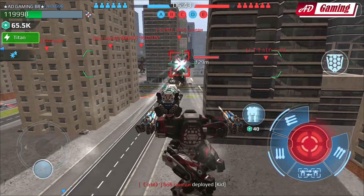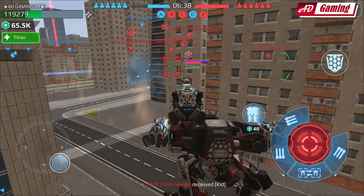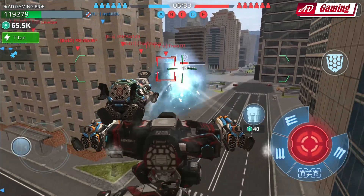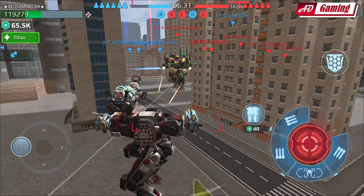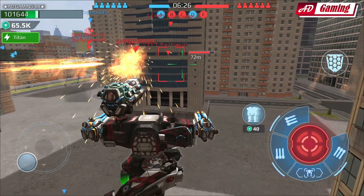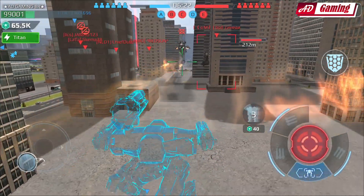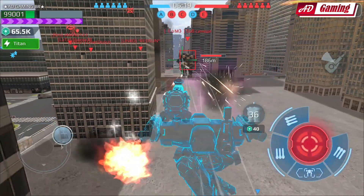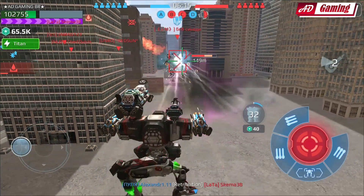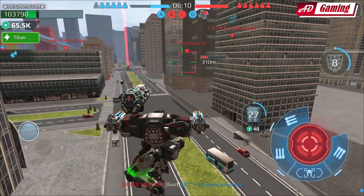Oh no, there's a Titan in front of us — he's activating the Stove, so we need to keep our distance. But he's trying to get me. I'm activating the phase shift. Whoa — he's activating his ability, that was very strange for a second. Dealing some damage to the Kid and running away.